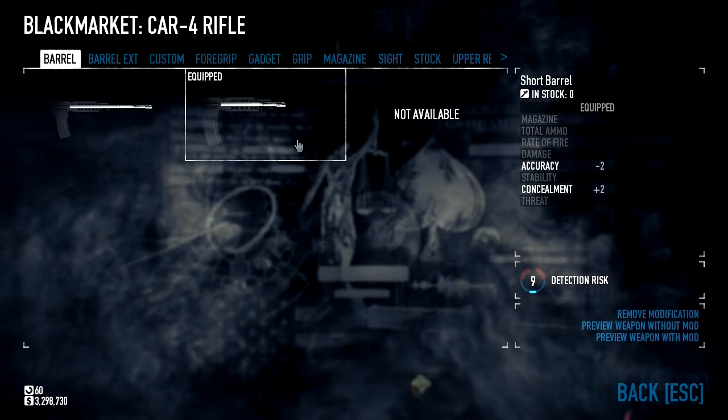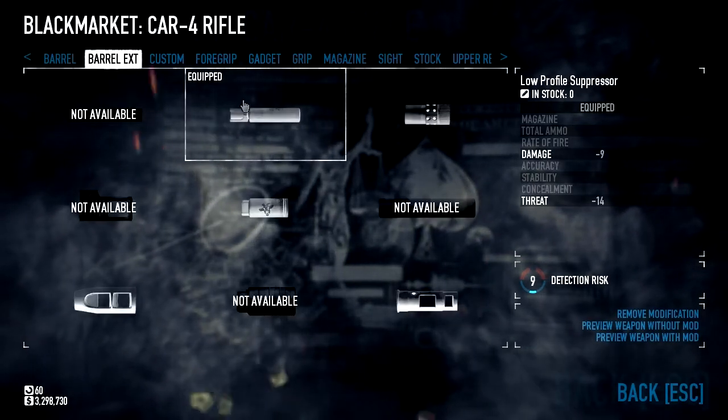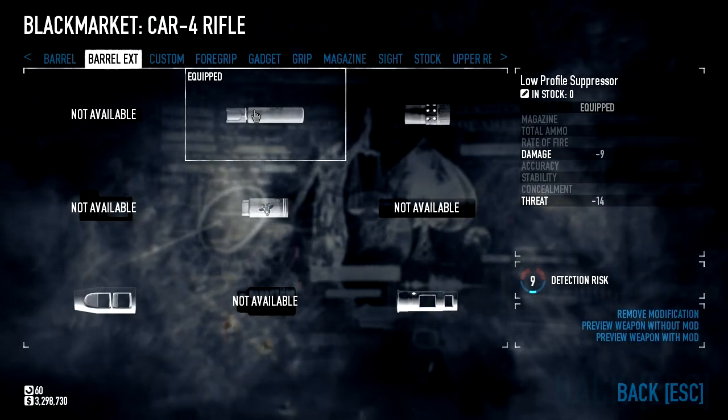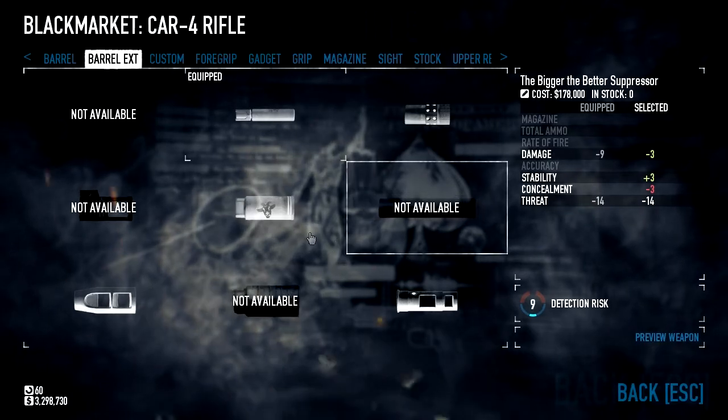So what I have on this — I have the short barrel, just a CAR-4 rifle. I equip the short barrel, the low profile suppressor, because it doesn't do concealment, doesn't make damage. I think it's something worth.